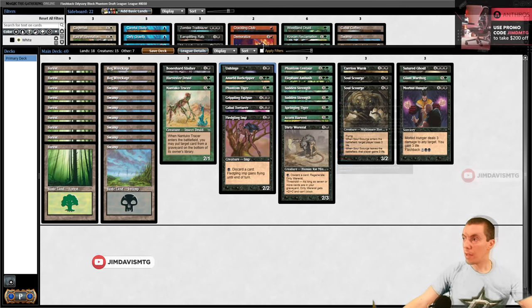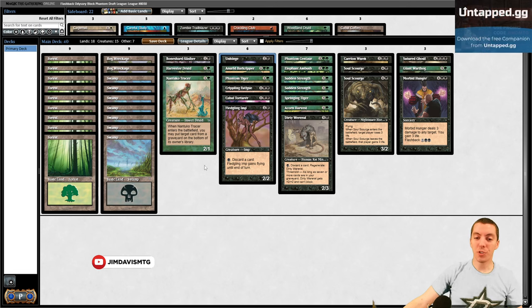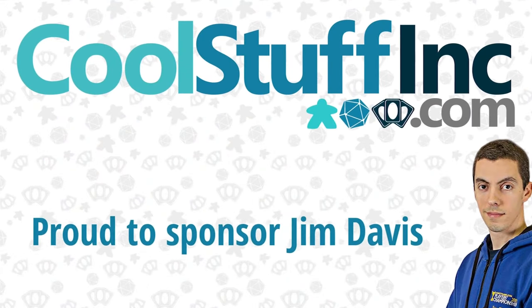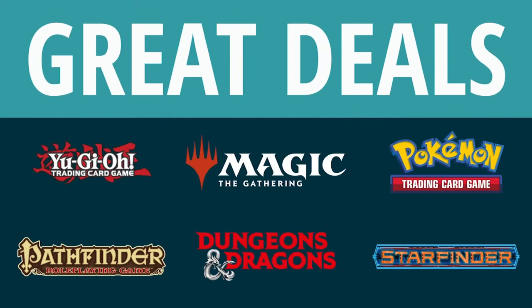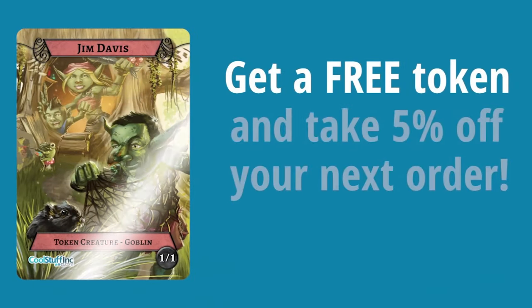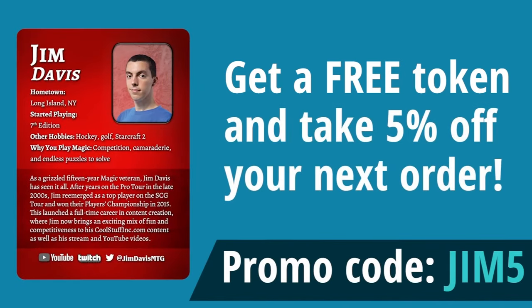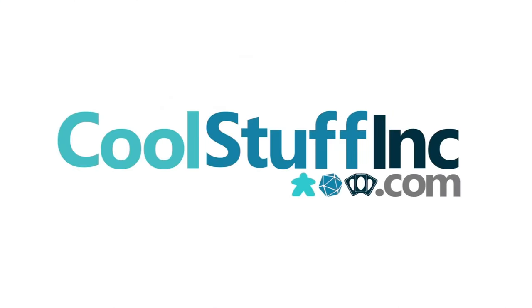Our new arena update OTJ draft - let's freaking do this! Brought to you by Cool Stuff Inc, proud to sponsor Jim Davis. We offer great deals on card games, tabletop RPGs, board games and more. Get a free token featuring Jim Davis and take five percent off your next order if you use the code jim5 at checkout - coolstuffinc.com.